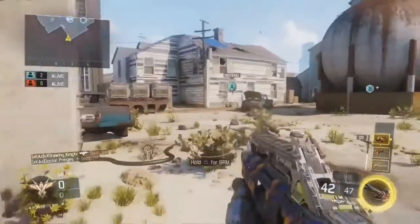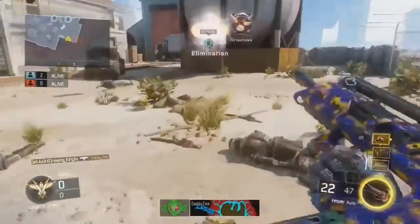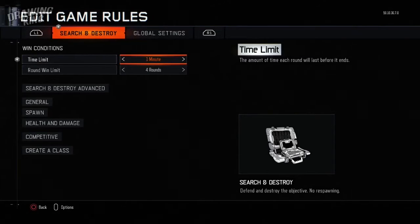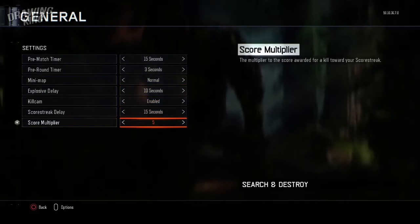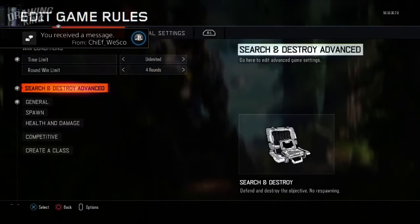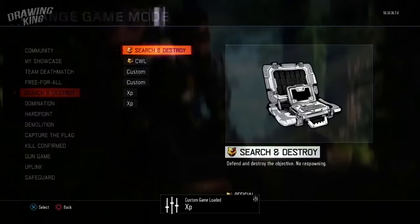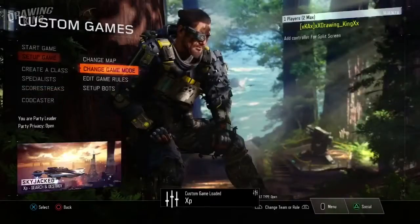He invited a person into this game, and if you do it right you can have the person stand still and keep shooting them in the head. To do this glitch, go into custom games, pick Search and Destroy, go to the game rules, make the time limit unlimited, make the score multiplier 5, and set unlimited lives. This is also a cool way for a rank-up fast glitch to help you rank up super fast. Then you want to save the game mode and name it XP.